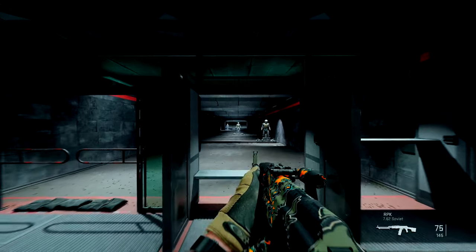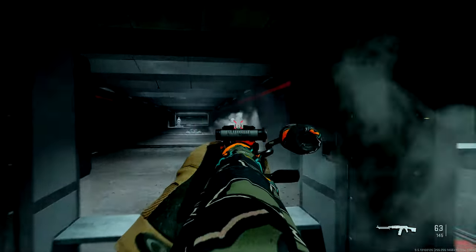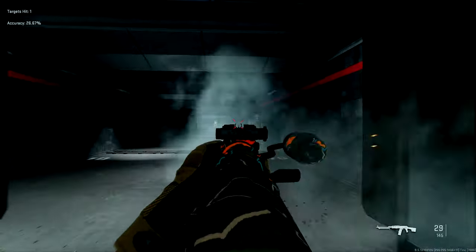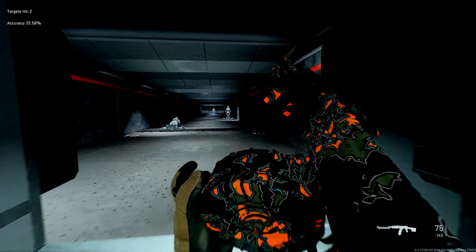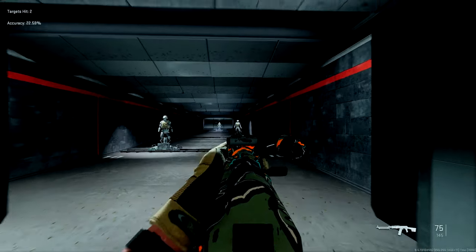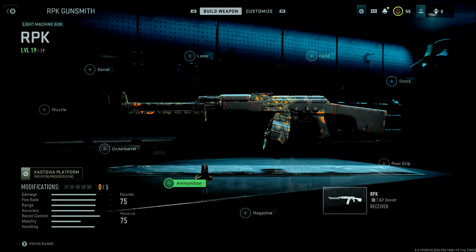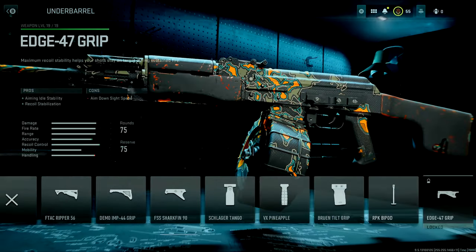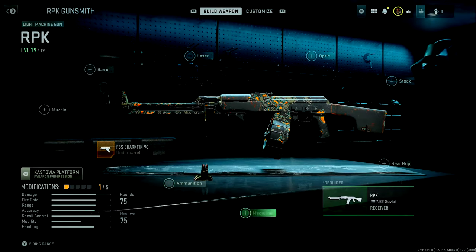By default with no attachments, the RPK is really not bad. The aim down sights is pretty slow, but it doesn't have a ton of recoil in general and it starts with a 75-round magazine right out of the gate. It's still an LMG so it's a relatively slow reload, but since it's not a belt it's actually decently fast. What we're focusing on with the attachments is trying to keep that recoil as tame as possible while increasing our ADS speed if we can. For the underbarrel, I used the Shark Fin because it gives you idle aiming stability without any negatives.